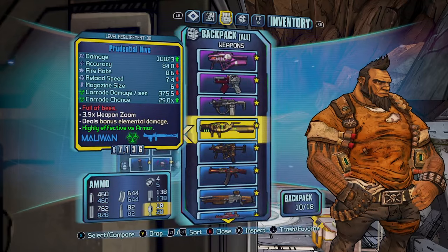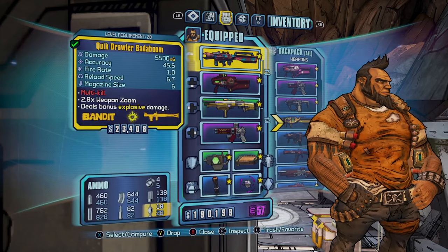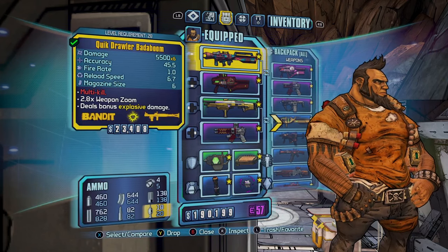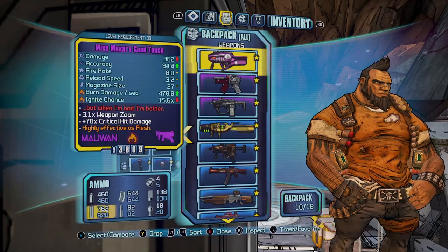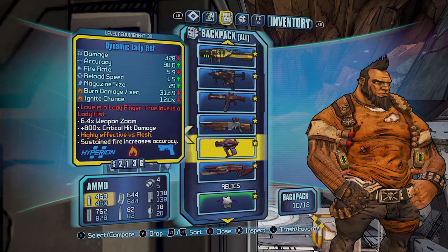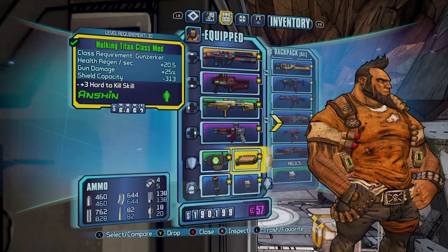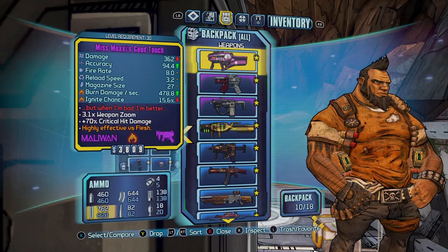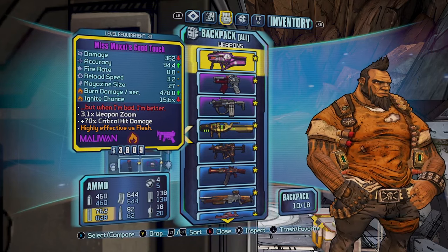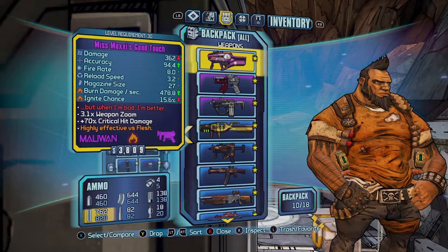It's just a good way to start the game: swap all the weapons over, grab the Moxxi guns, the Bone Shredder, farm the Butter Boom. You can also get the Conference Call from the Warrior and the Bee Shield from the Treants — all before going to True Vault Hunter Mode. The Lady Fist is really good too. If you find a quad shotgun just grab it. I'll also write in the description what gear to grab and what to duplicate before going into True Vault Hunter Mode — it's also on my other level 30 videos.